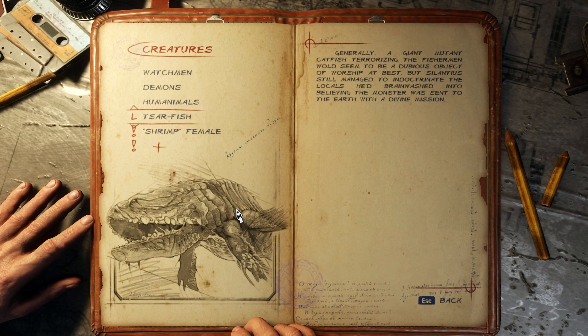We never really did anything with the Tsarfish — it just kind of was an obstacle to avoid. Generally, a giant mutant catfish terrorizing the fisherman world seemed to be a dubious object of worship at best, but Silantius still managed to indoctrinate the locals he brainwashed into believing the monster was sent to Earth with a divine mission.